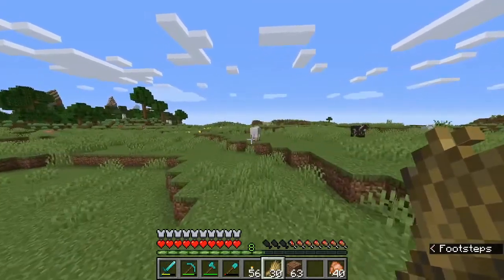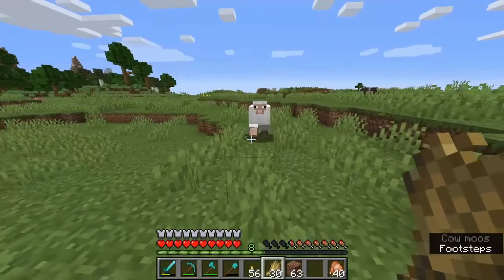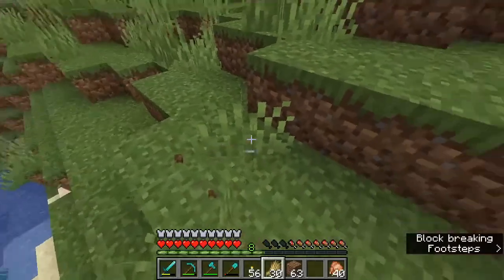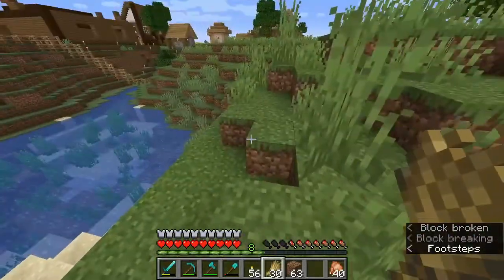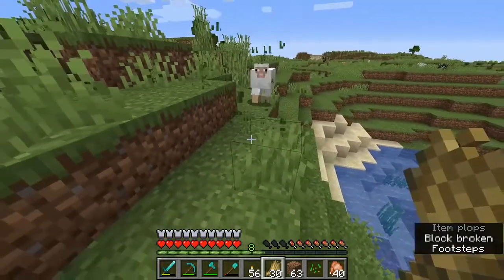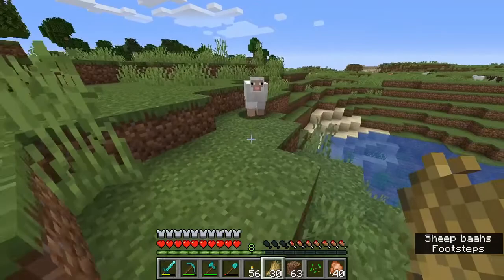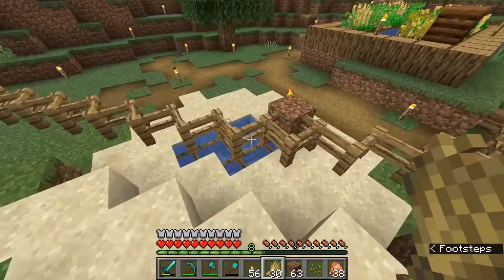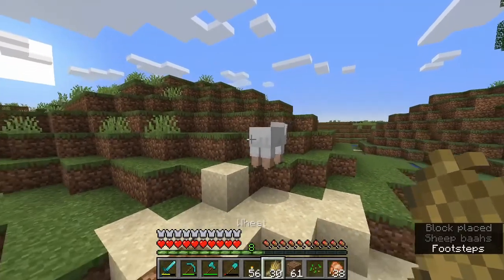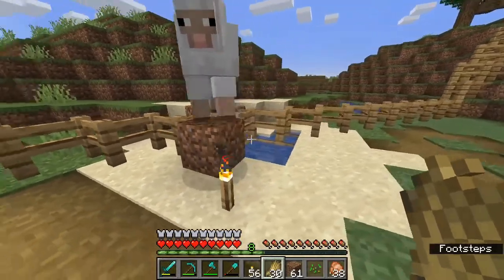Hey, what's going on fuzz butt — let's go, you're coming with me! As you can see, I'm holding wheat in my hand — that's the item that sheep like to follow, what they're attracted to. All animals follow something, so if you're trying to trap a pig and it's not working with wheat, try something else. For pigs, for example, you're looking for carrots. Let me build you a little bridge — come on, I've got all the wheat you could ever want.